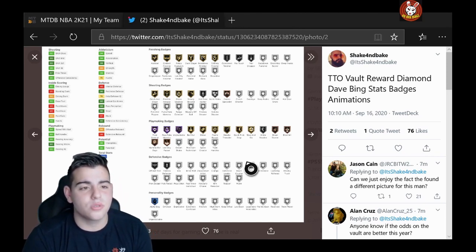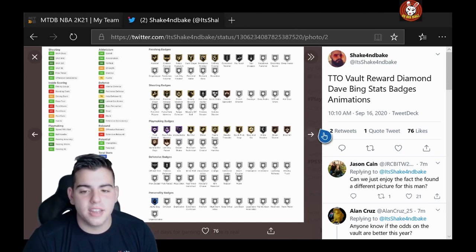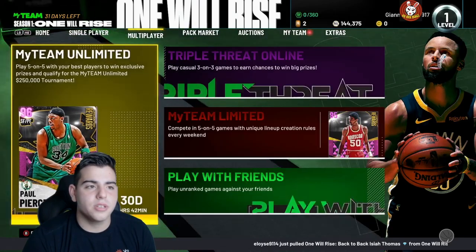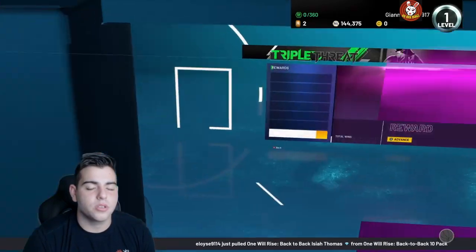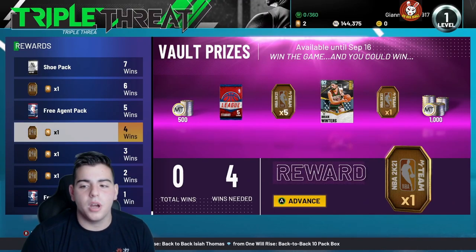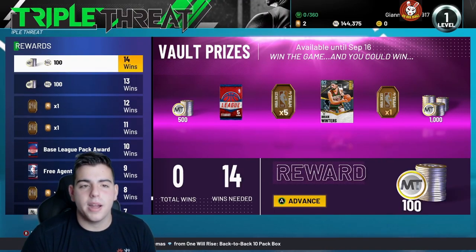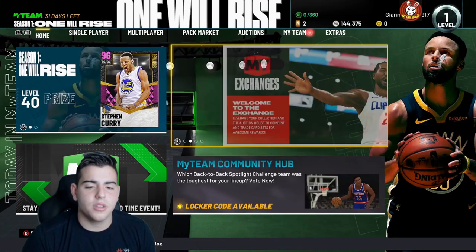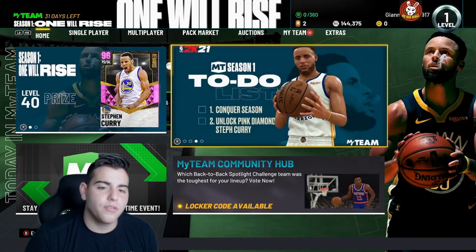This card is really solid — Dave Bing looks pretty damn good. To get him, all you have to do is play single player TTO — it's totally worth it. You play single player TTO, hopefully get a vault to open up, and he will probably be available by around 12 o'clock Eastern time. I'm dropping this video a little early, but hope you guys enjoyed — stay tuned for more content, have a good one!